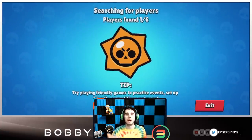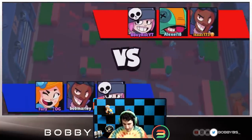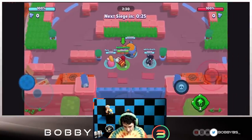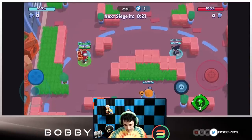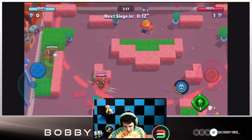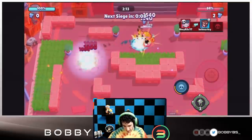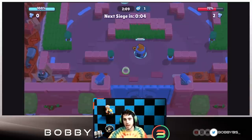Here we go into our final game. We're going up against Penny, Brock, and Leon — pretty crazy. We have a Piper and a Penny. Take a couple shots, able to hit one. Now we're going to sneak off and try to do our strategy. Looks like this Penny is woke on it though, so we're just going to go in and die over here to guarantee the percentage. We're going to do 28% — that's a really good start.